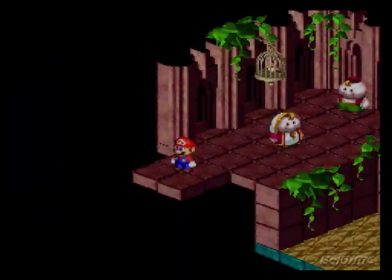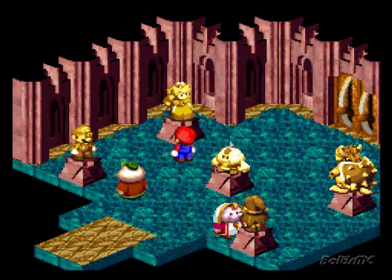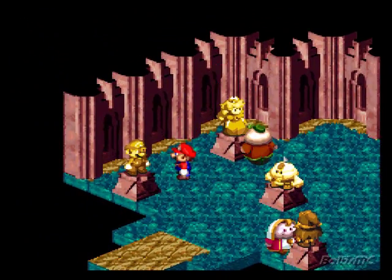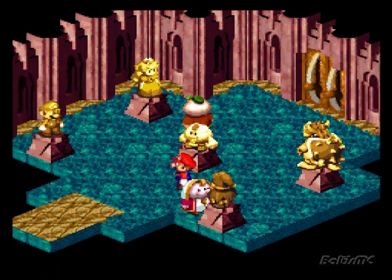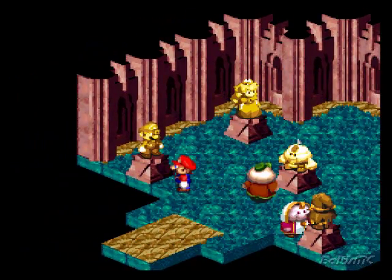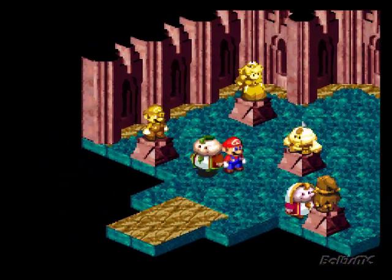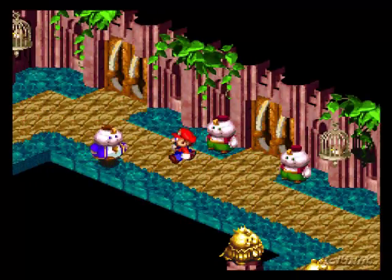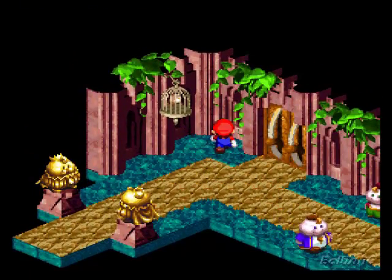So now we'll just head back this way. This used to be Birdo's room - if you remember, that big egg was sitting here in the center. I like that they have statues of everyone in here now. But as you can see, Mario is not the one in the center. It's actually Malo. I kinda like that little attention to detail because this is Malo's kingdom after all. Mario doesn't always have to be the center of attention.